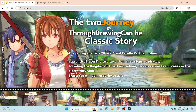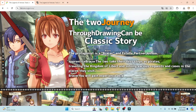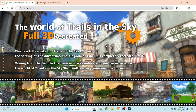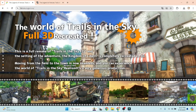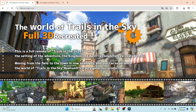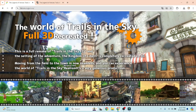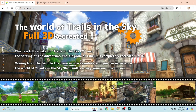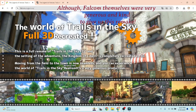For the most part it's saying the protagonists are Estelle and Joshua, two people training to become bracers who travel around the Kingdom of Liberl solving all sorts of requests and cases. This part of the website is clearer: 'The world of Trails in the Sky fully 3D recreated.' This is a full remake, and the setting — the Kingdom of Liberl — is completely recreated in 3D. Moving from the field to the town is now seamless, so you can experience the world of Trails in the Sky with more realism. It's described as a very generous production.